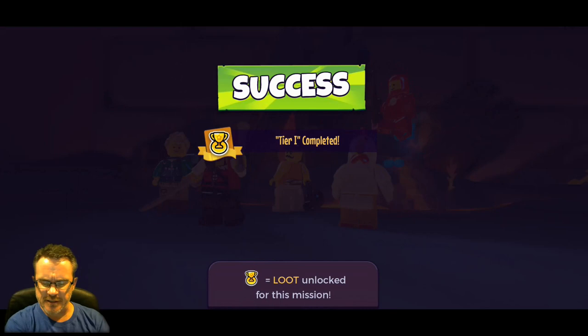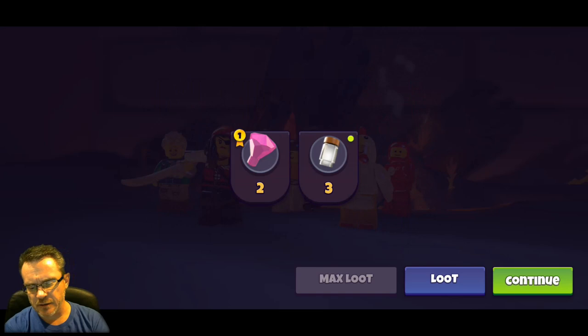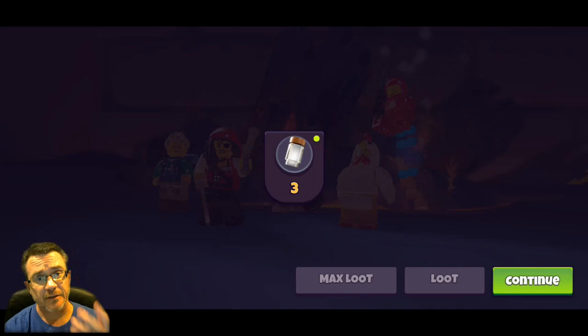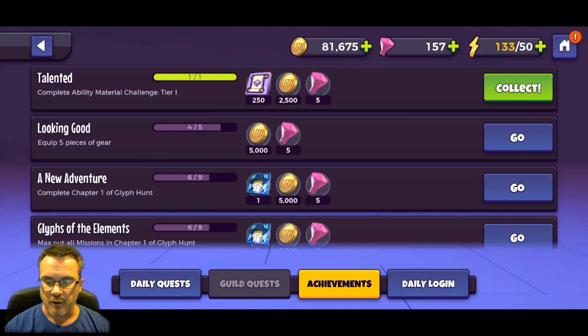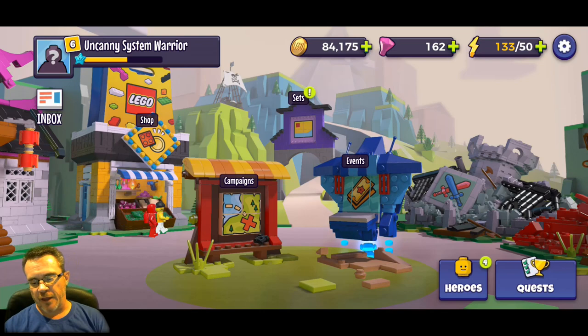Slow motion finish - always seems to be chicken suit guy doing these! Success - tier one completed. We got three ability elixirs - nobody on our team uses it right now, but that's three of them. Max loot - we can do this again. We can complete a challenge twice and get more loot, and you should complete it as many times as you can to get all that gear. Even if we can't use it right now it will add up later.